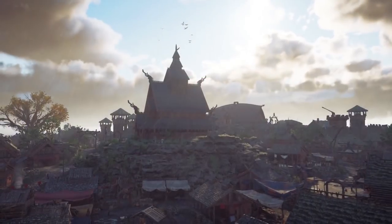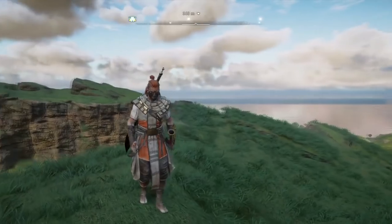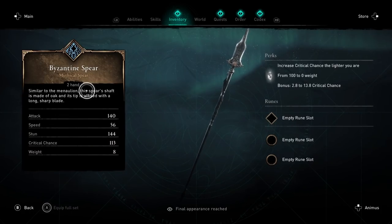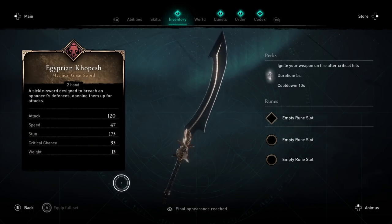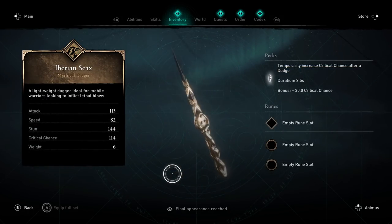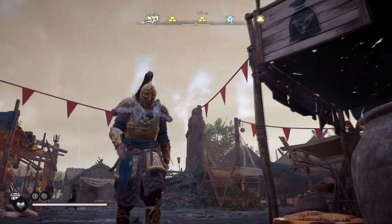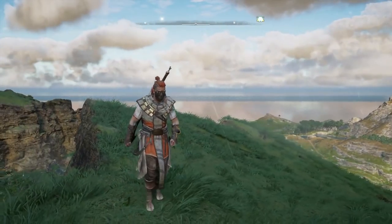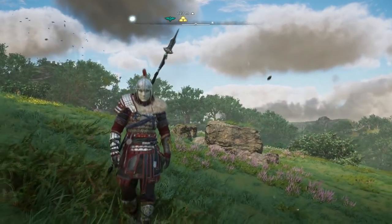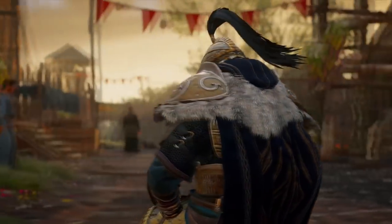Before I show you the fastest way to farm all of the trade materials, let me show you all four weapons and five new armor sets you'll be unlocking. Firstly, we have the two-handed Byzantine spear and the two-handed Egyptian Kopesh. We also have a new shield and an exquisite looking dagger. As for the new armor, we have the Iberian armor set, the Egyptian armor set, the Rus armor set, the Byzantine armor, and part of the Dublin Champion armor set.